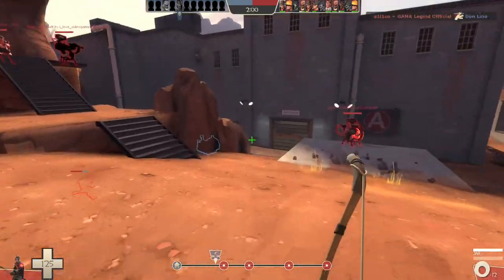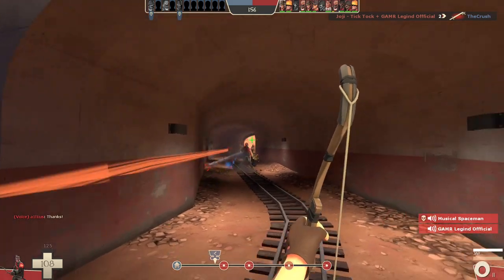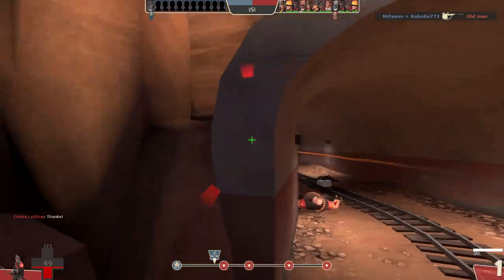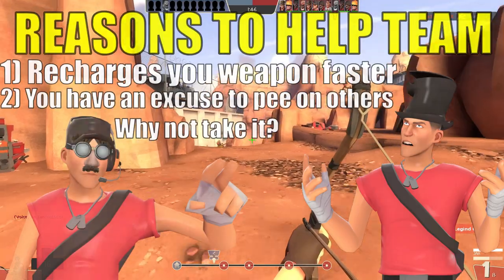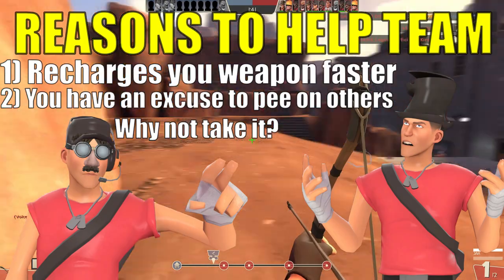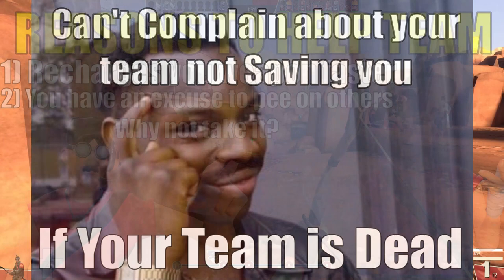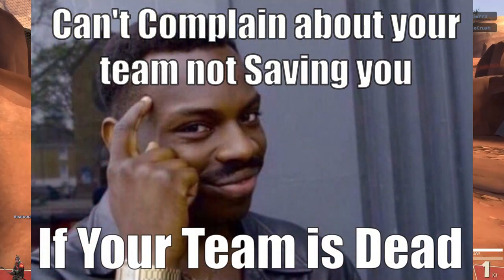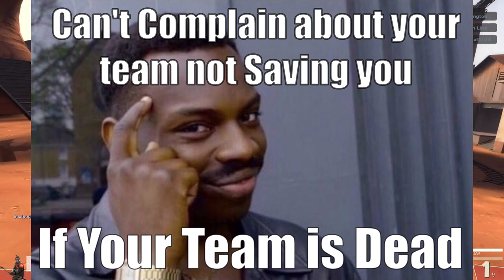Better still, this jar can be used to extinguish both yourself and your teammates, and you should do so whenever the opportunity presents itself. There are many reasons why you should do this, and I shall illuminate three. Firstly, when you extinguish your teammates, it recharges the weapon faster. Secondly, this is an easy way to spy-check an entire group of teammates with minimal effort. And the last reason is that keeping your teammates alive as long as possible is generally a good idea — it's probably the most important thing I will say in this entire video.